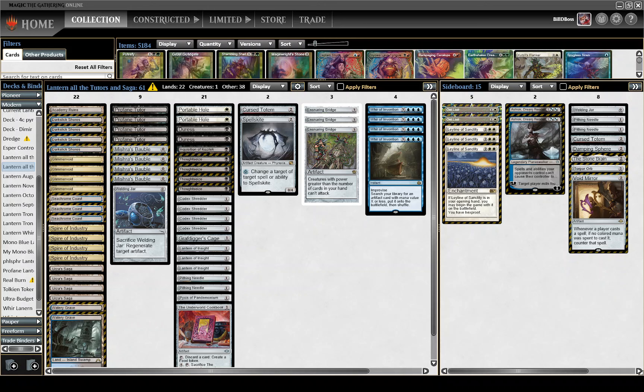The goal of this deck is to play both War of Invention, Profane Tutor, and Urza Saga for maximized consistency — just having so many cards that enable you to find all of your other pieces. We're running Esper for discard. Profane Tutor is the main black package, blue for War of Invention, and white is mainly just for removal and some sideboard options.